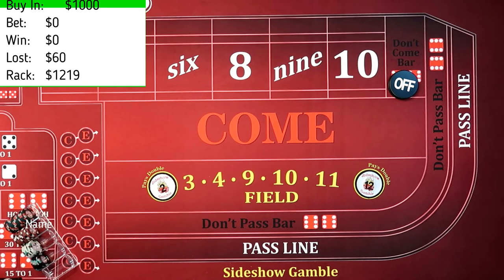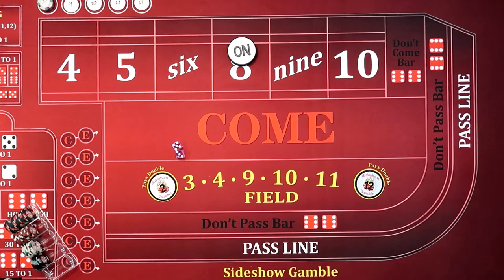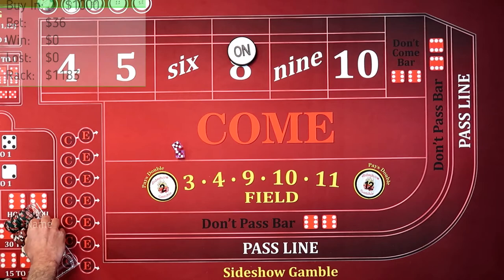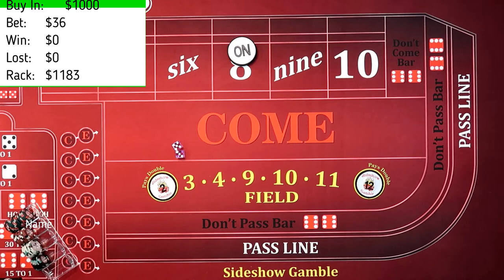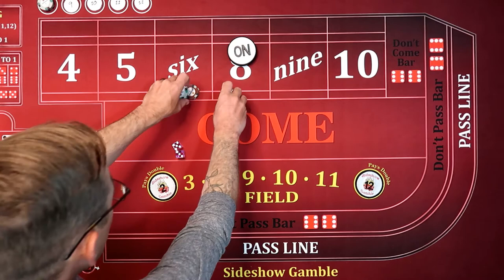Let's get a point. 5, 3, 8. How much time do we have? I think we're good — it might be a little bit of a longer video, but we'll be good. So we're going to throw our $40 in. Dealer, set me up. He's going to take that cash, set us up. $18 on the six and eight, $4 change.